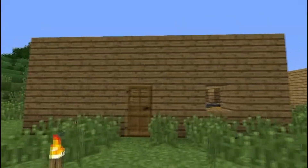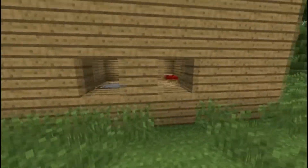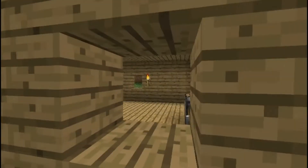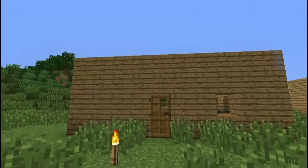So as you see here, we have kind of a little wooden block with a few little holes punched out for windows. As you see, the door is uneven and the windows are uneven. I'm just OCD and things like that don't really cut it for me.